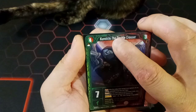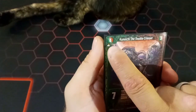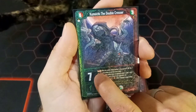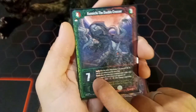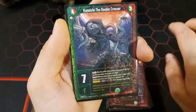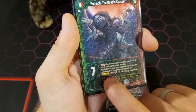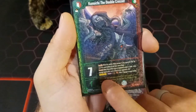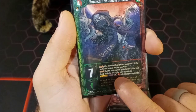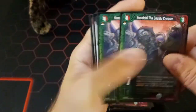Then we have two copies of Kunoichi the Double Crosser, a double-faction card — green Dead Men and red Immortal. Four magic to summon, flip over three magic to revive, seven power, one critical. She has the Amplify ability, Emogan Coal's Corrode ability, and also an Activate ability usable only during the main phase: flip over one red magic card in your magic area to inflict three damage to a target zombie. That's two copies of Kunoichi the Double Crosser.